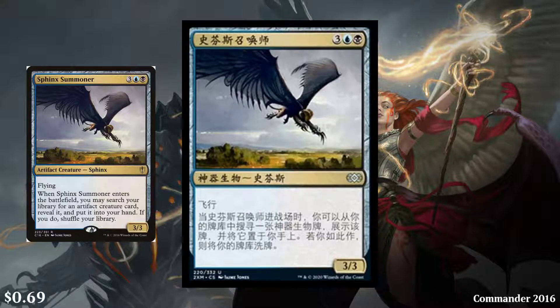Next, we have Sphinx Summoner — a 5-cost Dimir (blue and black) artifact creature, Sphinx, 3/3 with flying. When it enters the battlefield, you may search your library for an artifact creature card and put it into your hand, then shuffle your library. It's been downshifted to uncommon — it was rare in Commander 2016. Now it's 69 cents. Not bad for an uncommon; I can't complain.